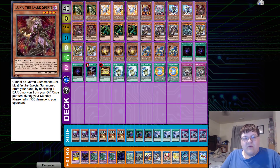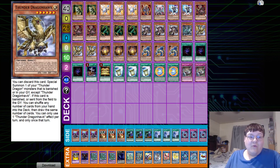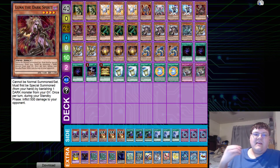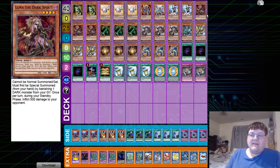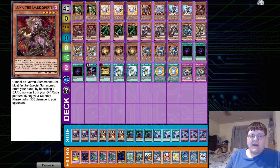Luna the Dark Spirit cannot be normal summoned or set; it must be special summoned from hand by banishing one dark monster from the graveyard. You're telling me I can trigger those hot Thunder effects? It's also going to be an extender for the deck — another level four to get to cards like Dweller and give you the chance to play the game. If you can't play the game, you're not going to be doing Thunder things. These are your only level fours, so bear with it — it all makes sense.